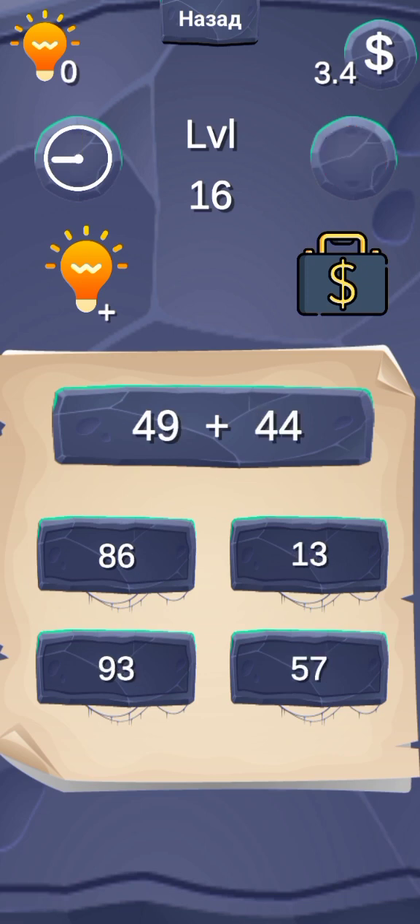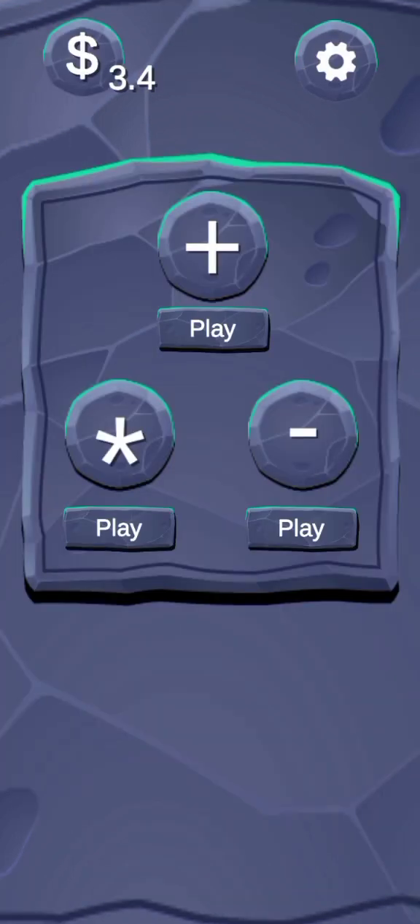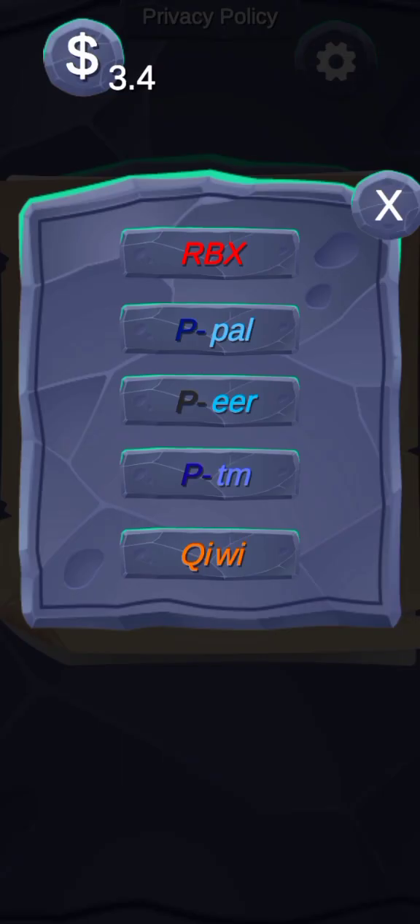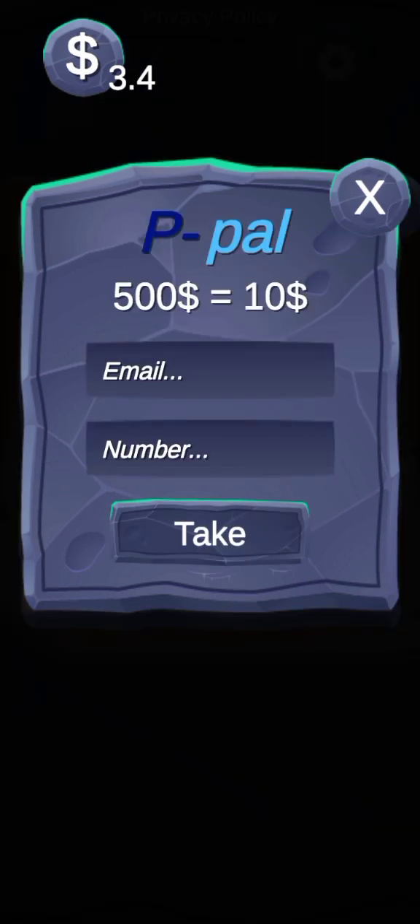The minimum payout is 500 game dollars. You have to press the home button and go to settings — this box will be there. If you have collected this box, that's 3.4 game dollars. You collect game dollars when you reach level 15, and the next game dollar collection is when you reach level 30. I'll be dropping a promo code that gives you 100 game dollars. When you use my promo code it adds 100 to your money. The minimum payout is 500, and you can use PayPal or other payment methods. The minimum real dollar payout via PayPal is $10.